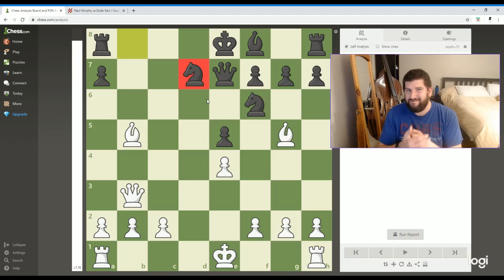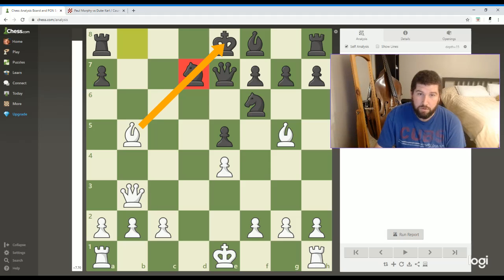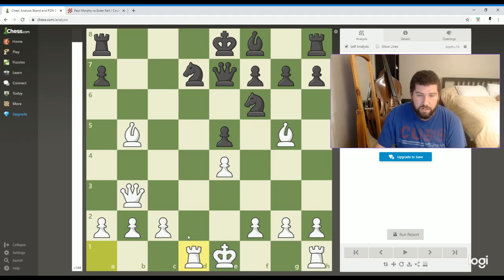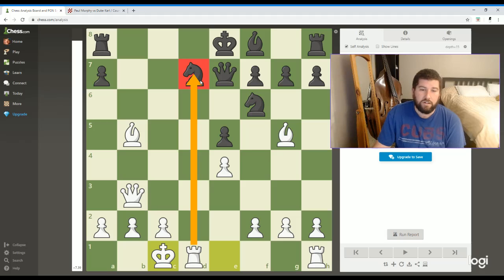Whenever you have a piece in a pin, it's always good to drill into that piece and put extra pressure on there — don't let up if you have a pin. Right now we have two pins going on by Morphy: one is a relative pin attacking the queen if this knight were to move, and an absolute pin on this other knight over here. Not looking too good for black. And then Morphy really just piles on to that pin by castling queenside. Now his king is safe, he gets his rook into the action, putting more pressure on the knight on d7.